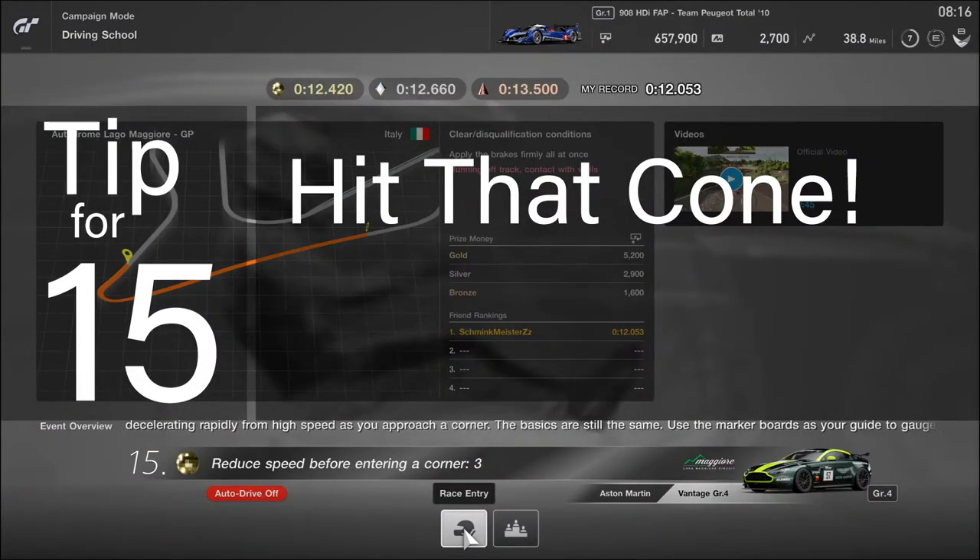Tip for lesson 15: hit that cone. This has got to be one of the coolest corners ever. Brake just after the double cones, drop down to 2nd gear, and then turn in when you think you can make a nice smooth wide radius turn, clipping the cone on the inner apex.